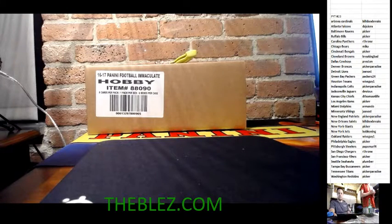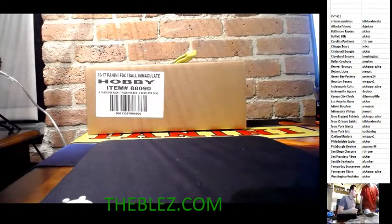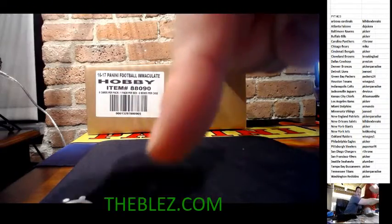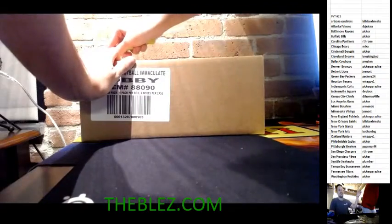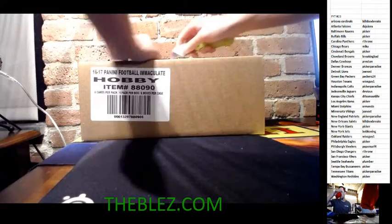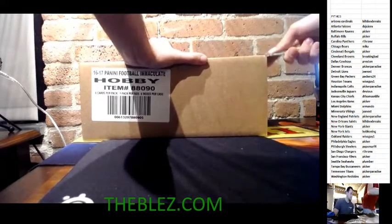What's up everyone, we're doing another case of PYT number 23. The tier list is right there — the hottest website in the industry. We have a six-box sealed case, factory sealed by Panini. For the main bounty, the Jared Goff shield autograph 1 of 1 has to be pulled. If it doesn't get pulled, the main bounty rolls over to the next break.